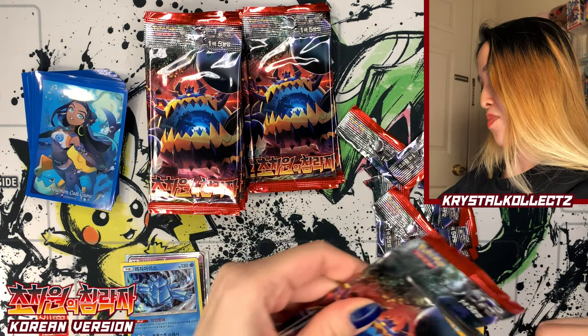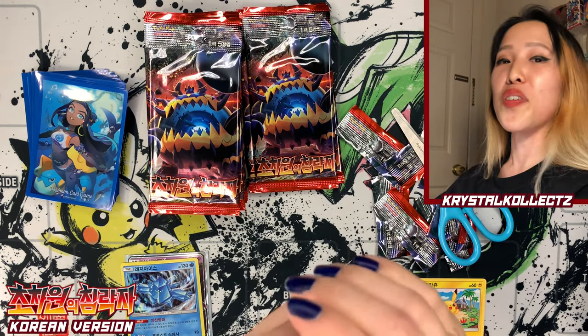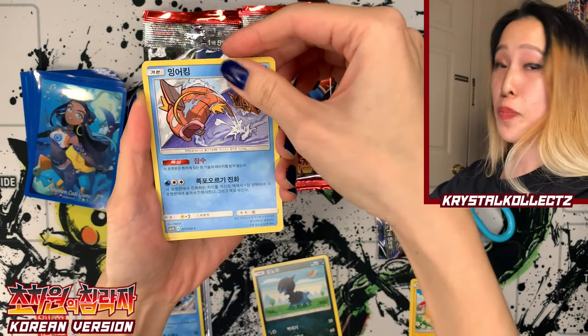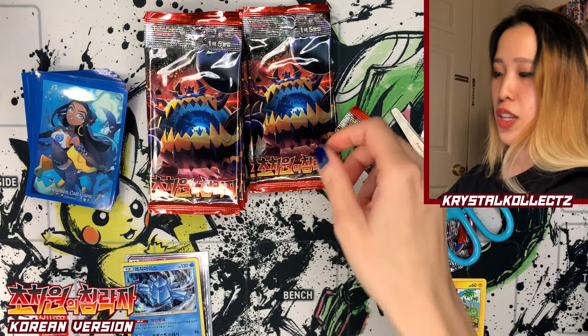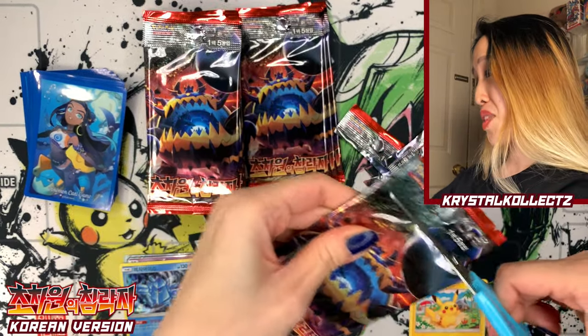So we got one GX and one holo — not as generous as other sets, but very interesting to see. Hopefully another Ultra Beast will come our way. We have Magikarp — yes, there's a Gyarados in the set — Exeggcute, Lusamine, the one who's weirdly obsessed with all these Ultra Beasts, and also Zangoose.